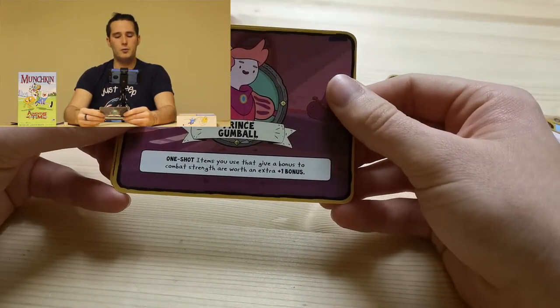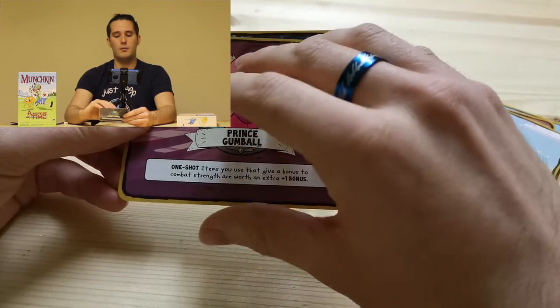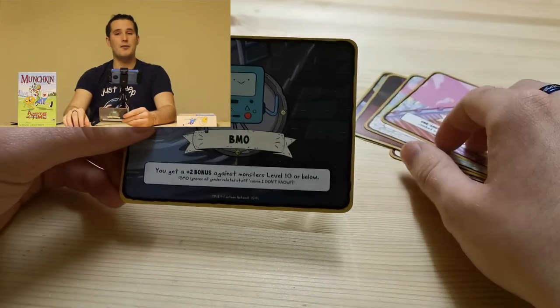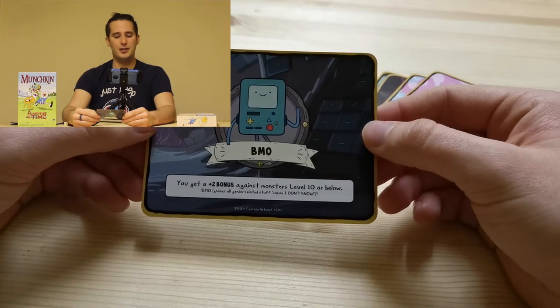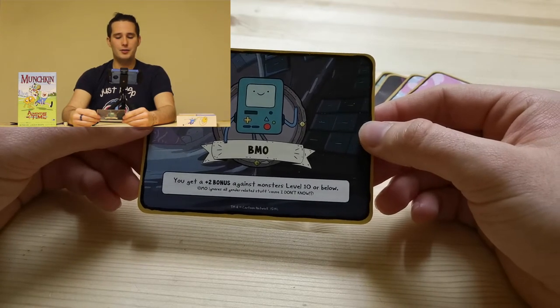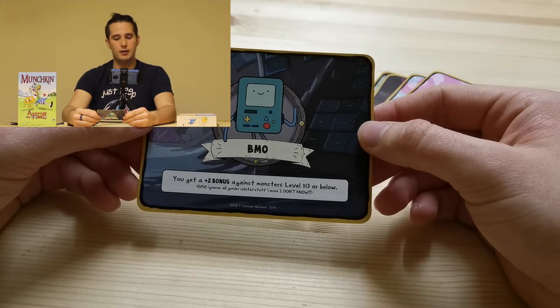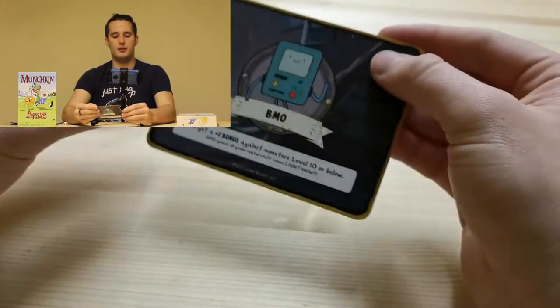And Prince Gumball — one shot items you use to give a bonus to combat strength are worth one extra bonus. And that's Princess Bubblegum. And then we have my favorite, which is BMO. You get a plus two bonus against monsters level 10 or below. BMO ignores gender stuff because, well, what gender is BMO? So yeah, that's all the characters you can play with.